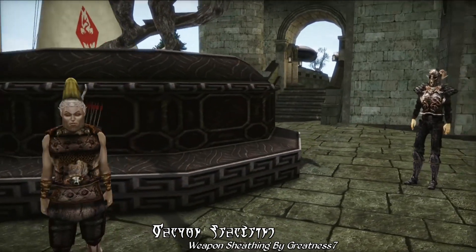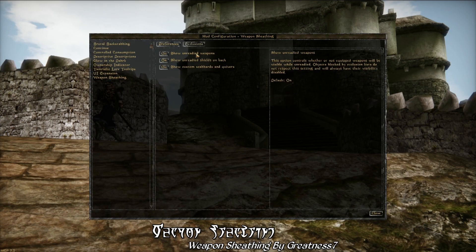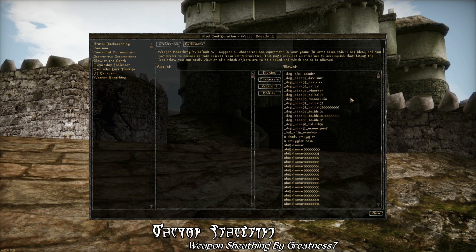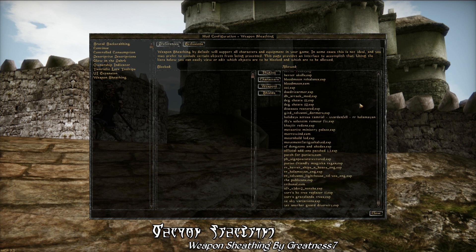Taking a quick look at the mod control panel in the main menu, you can see that Weapon Sheathing comes with a number of features, including the ability to turn on shields so that shields will appear on your character's back, or turning Weapon Sheathing on or off. There's also a really cool advanced feature where you can set which mods in your save game use Weapon Sheathing. So if there's a mod that might conflict with it, you can just filter it out through the mod control panel — easy peasy.